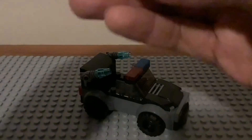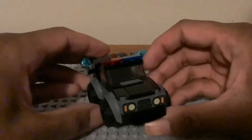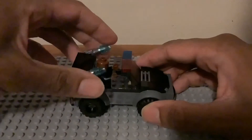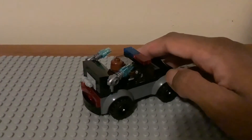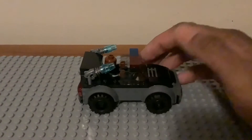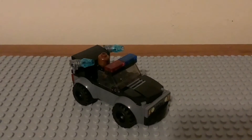You can sit Nick Fury inside the car, and if you want you can take one of the blasters off to make him hold it while he's driving. There's also a little handle piece so Spider-Man can hang on the back of the car and ride along to fight Quentin if you want. And it does roll, which is really cool.